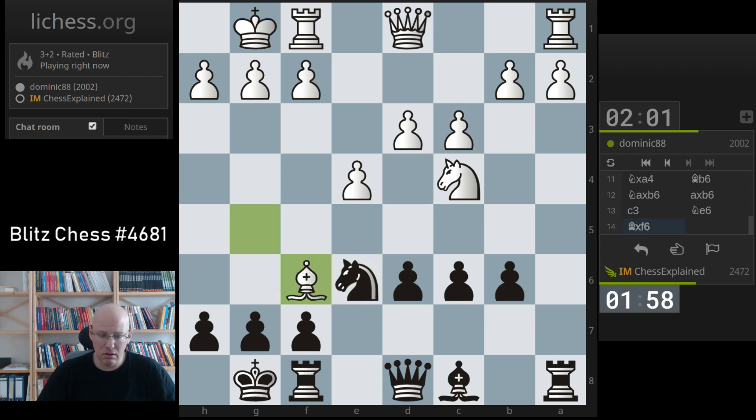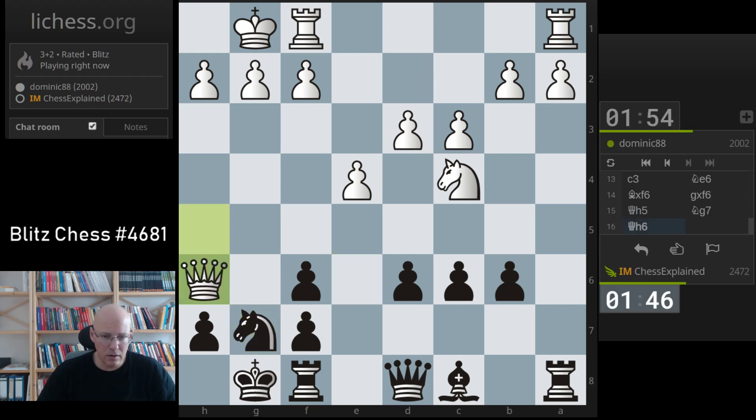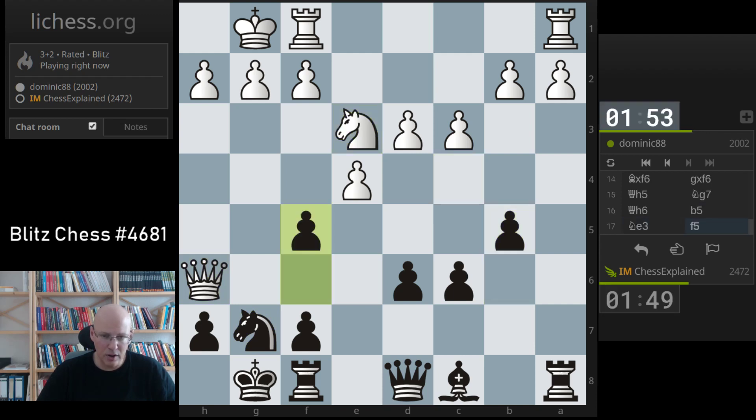Maybe bishop e3 was his idea. I'm going here trying to break that pin. If I take with the queen I'm losing a third pawn, so I don't want to do that. He will probably try to put his knight into e3 and then go to f5, but I'm quick enough and have control over f5, so nothing much happens.